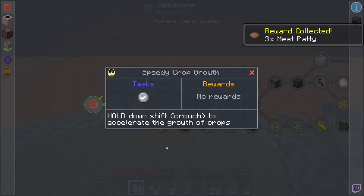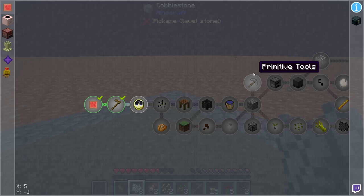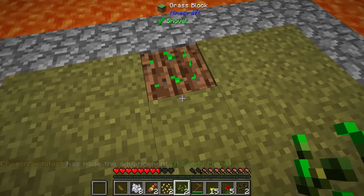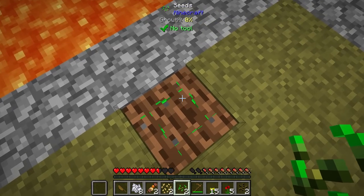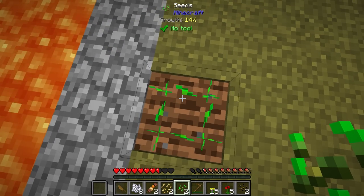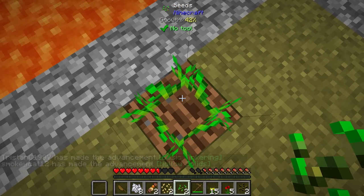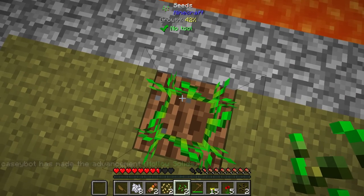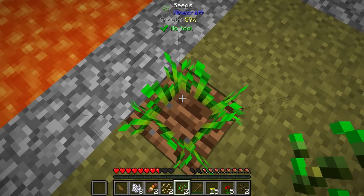Next up is 'speed crop growth' — hold down shift/crouch to accelerate the growth of crops. That should help us grow stuff faster. So if I bone-mill this and hold shift down... we are literally farting on the crops. I'm pretty sure that is from the mod that is literally called Crop Dusting. And it actually does work — we are able to sit here with this planted and grow it a little bit faster than normal by, yeah, farting on it. How cool.